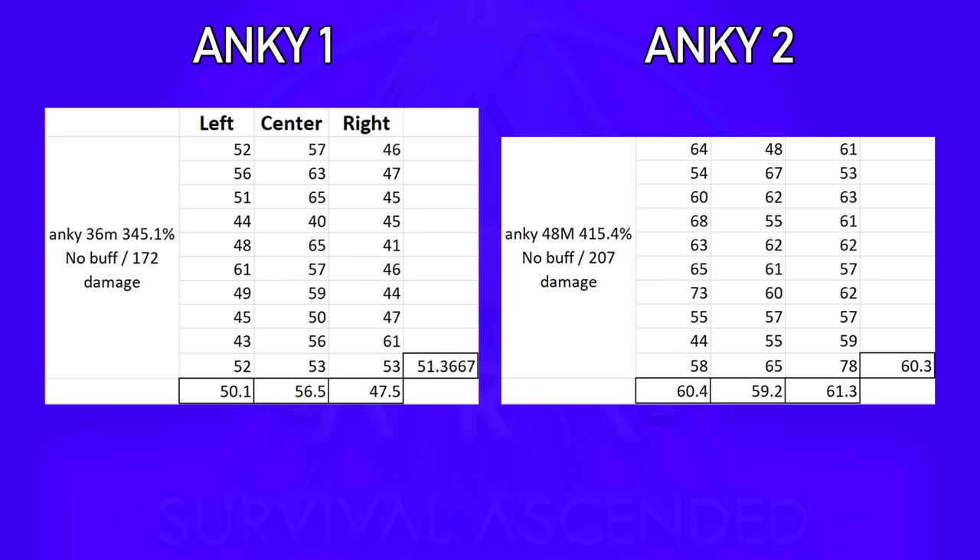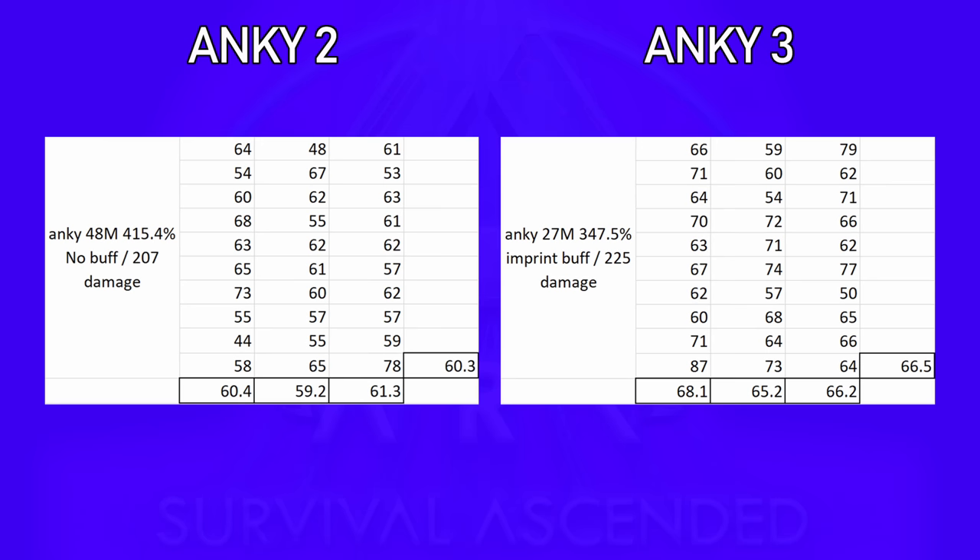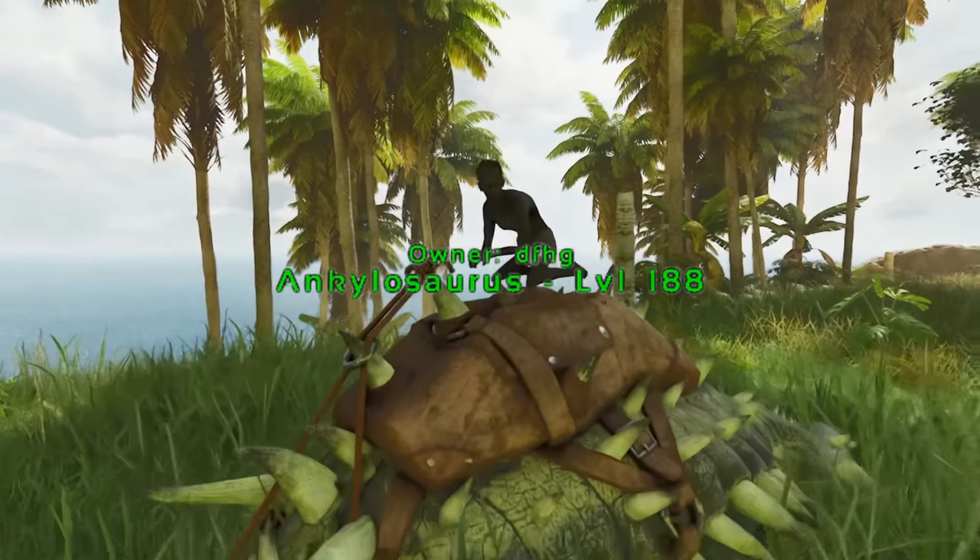Then I moved on to my next Anky, which had more points in melee, more melee percent, and more total damage because of them — he got 60 metal per rock on average. Then on to the next Anky, which has less melee percent and way less levels in melee, but it was 100% fully imprinted to me.